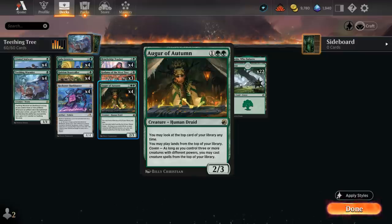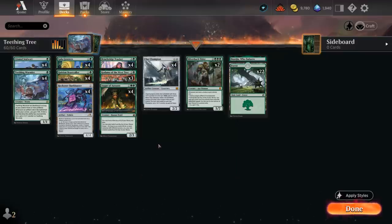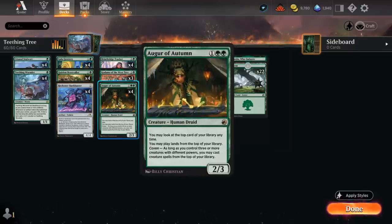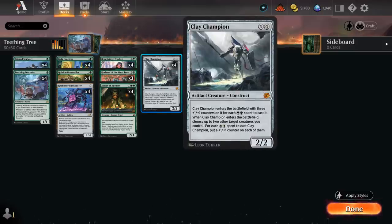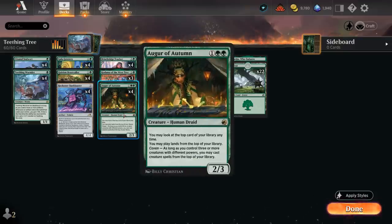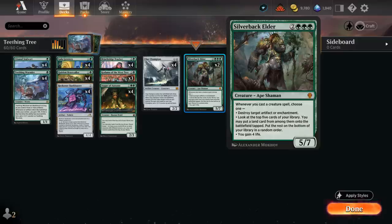Augur can help us play a whole bunch of creatures off the top to take over the late game. At four mana, Clay Champion is another incentive to stay Mono Green — played for four mana it enters as an 8/8 with six +1/+1 counters. As we get more lands with Augur we can play it for even larger numbers. Because it has those +1/+1 counters it counts as a modified creature, which works nicely with Kodama giving it trample so the opponent can't chump block.